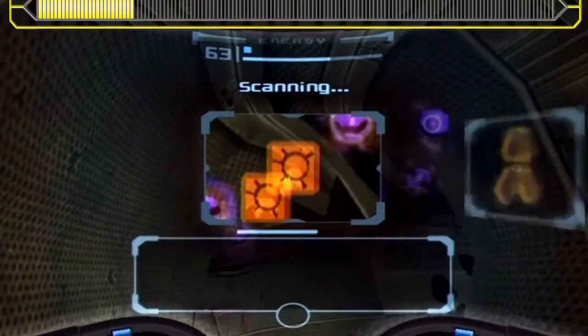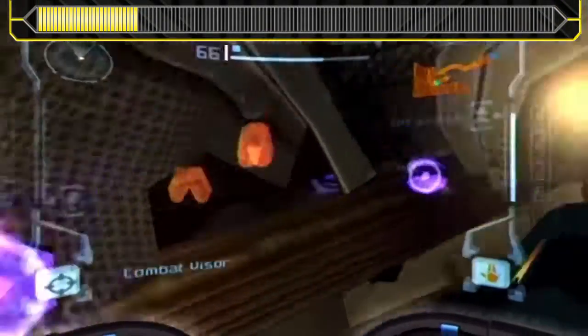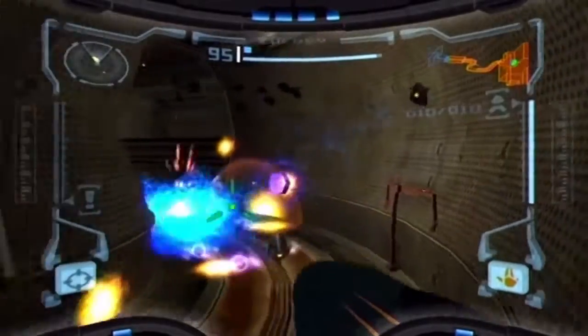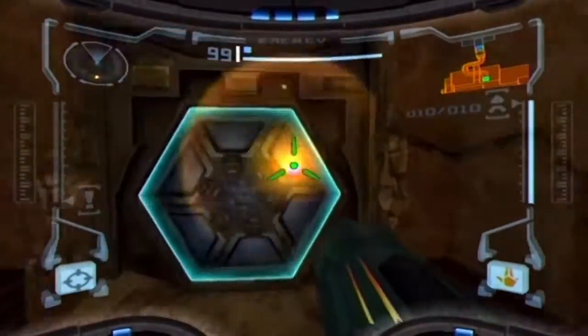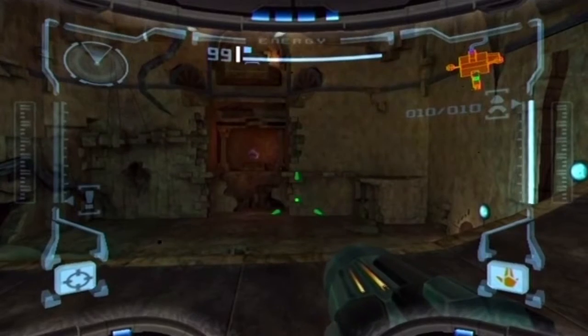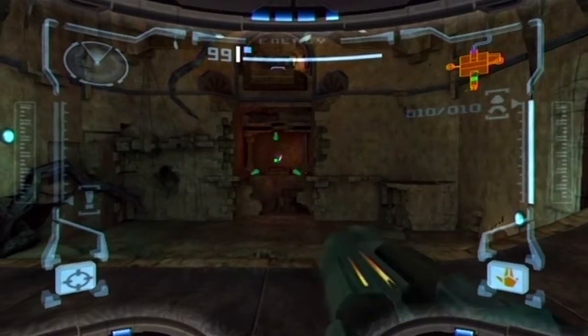A scan we haven't got before. These are missile ammunition - five units of missile ammunition restored. You could scan these on the Frigate Orpheon but didn't get a chance to. Oh, bloody scarabs! To be honest, you can run through scarabs, and when you touch a scarab it dies, and the chances of it dropping an energy unit are pretty high, so you can run through them and you'll actually often heal more than you'll take damage.